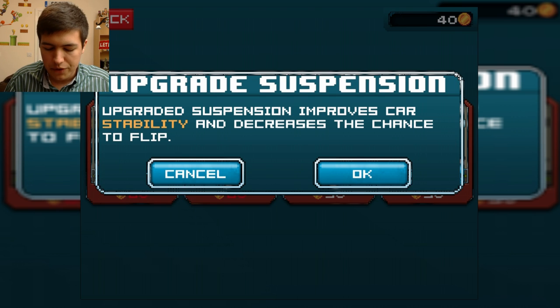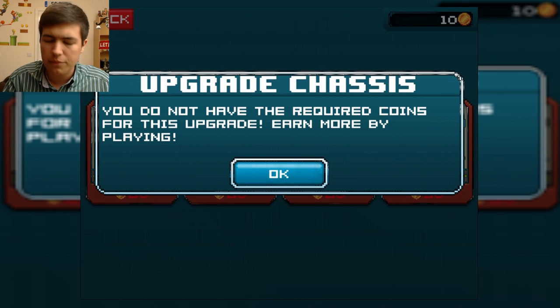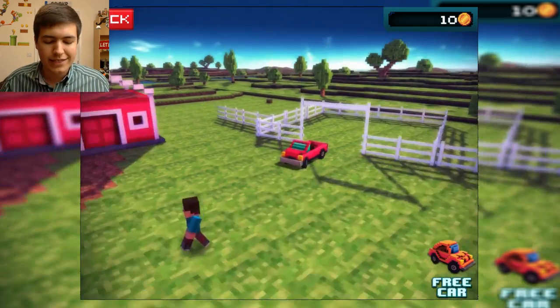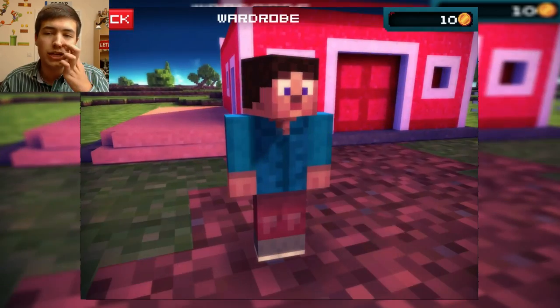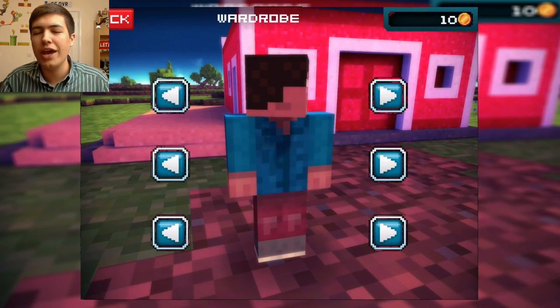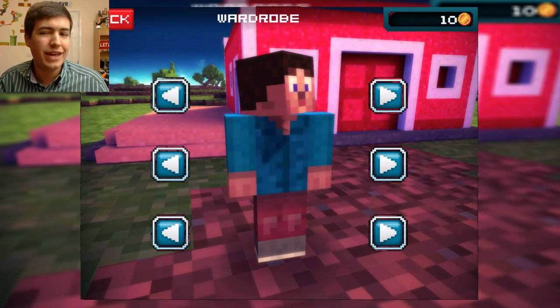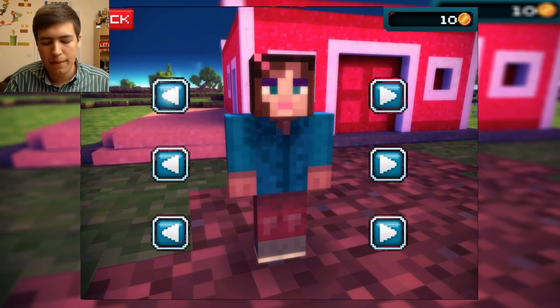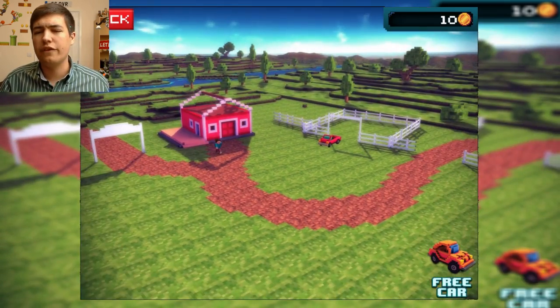We can upgrade the drivetrain, we can upgrade the suspension. We can't quite upgrade the chassis yet, but we can upgrade that a little bit later on. So that's what this area is, and then we have another area here which is our wardrobe, where we change our Minecraft-looking — but not technically Minecraft — self. You can either change it to a male or a female at the moment, and that's kind of all we can do.